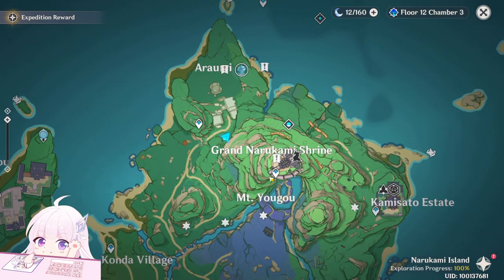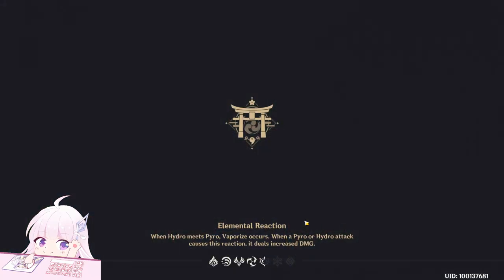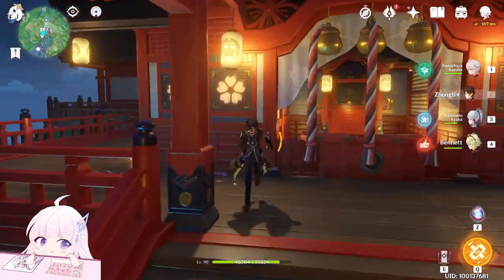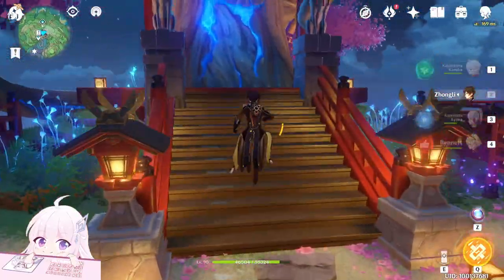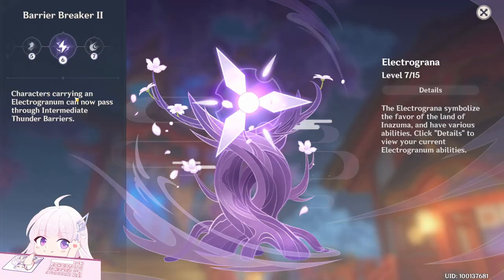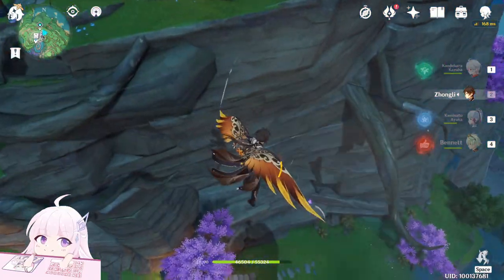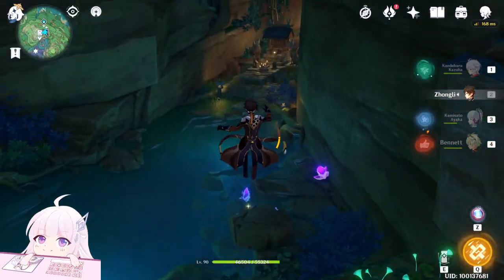After this one, teleport to the next waypoint. Be careful here because to get this page you have to have a higher level Electrogranum first — there is a barrier, and to get inside you need level six Electrogranum. There's a dungeon downside; pick this Electrogranum and go inside. Since I already did it, the barrier is not there anymore — go inside.